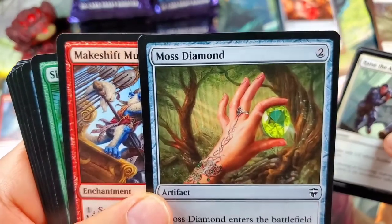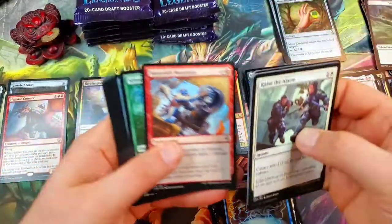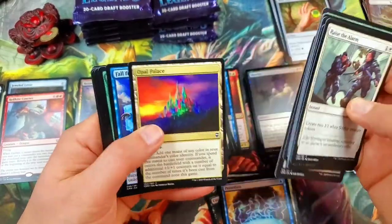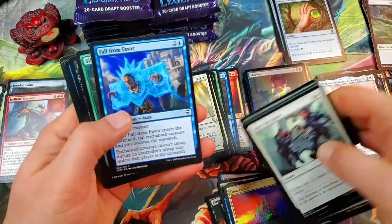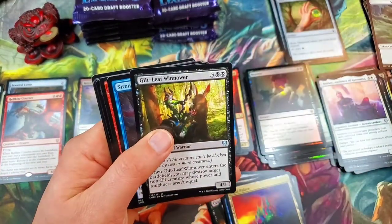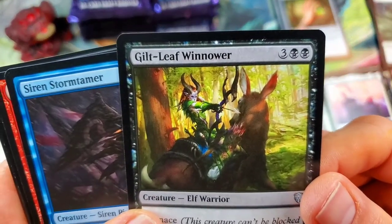I really like this one — I love the artwork on it, it's very cool. Ladies and gentlemen, that means we've got all the diamonds. Opal Palace — that's a good common. Sifter Wurm. Gilt-Leaf Winnower — I love that card, it's so cool looking too.